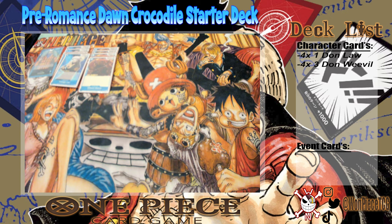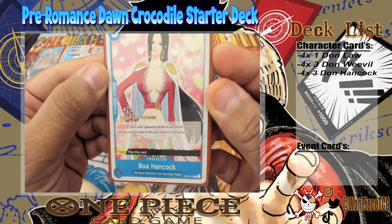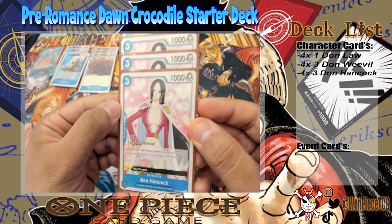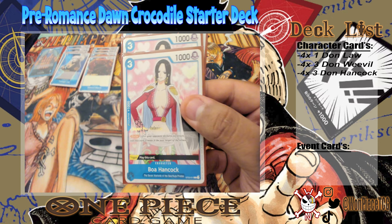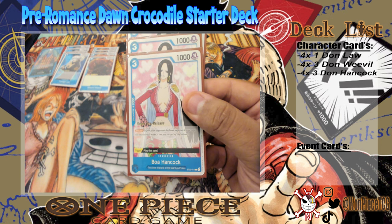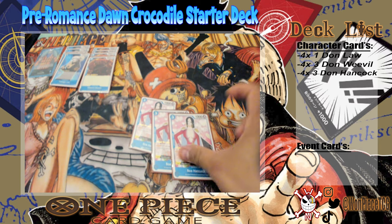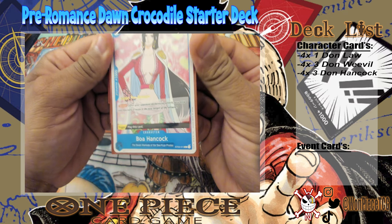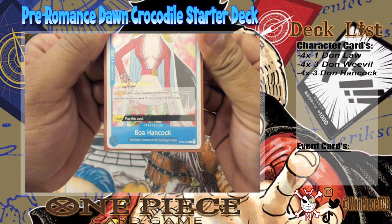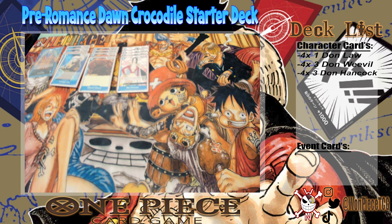This next card is the bane of my existence — three-drop, 1,000 power counter, Boa Hancock. She's a three-drop blocker, and you might think that's trash, but her Trigger ability is brutal. Have you ever played Rush, decided to hit your Blue Croc player with like five attacks, and then it's trigger after trigger after trigger? It's incredibly annoying. She supports the wall and she also has the Seven Warlords tag, which will be relevant shortly.